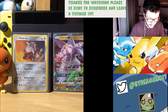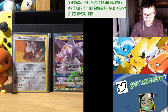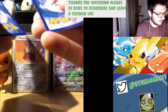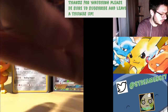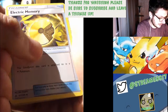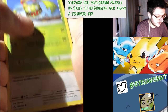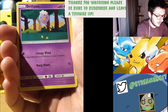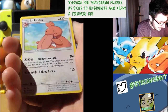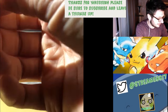Some of these booster packs are really hard to open. Let's go for Electric Memory, Mars, Turtonator, Lickitung, Carnivine, Gabite, Drifblim, Alolan Sandshrew, Reverse Shaming, and Lickilicky. Lickilicky - what a name!